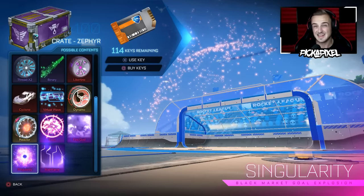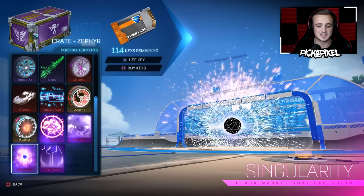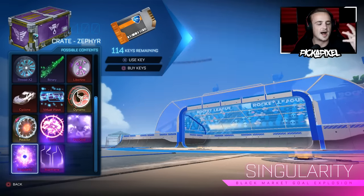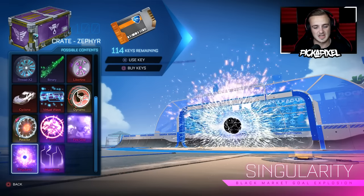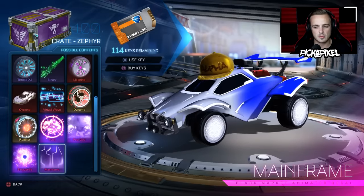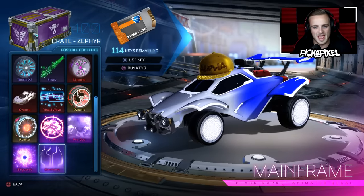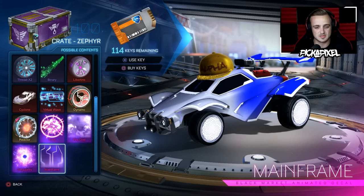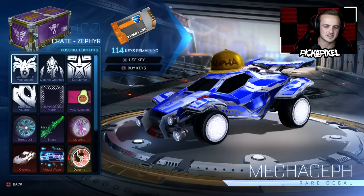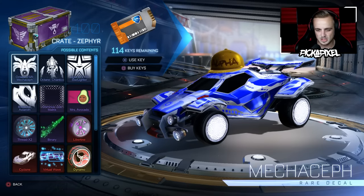I spoke to someone who did have a titanium white singularity and they sold it for 260 keys. So whether that's a lot or not, that's just what they sold it for. You can get painted mainframe - I've not really seen anything amazing from the painted mainframe, all I've really seen is the forest green one. Because it's a black market, the chance of getting it is very slim anyway, so getting a painted one is about four times slimmer than a painted exotic. So are we going to get a painted black market in these 100 crates?